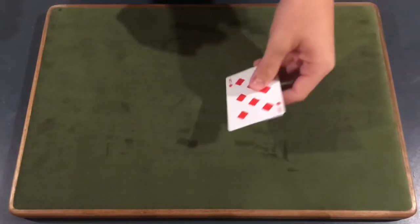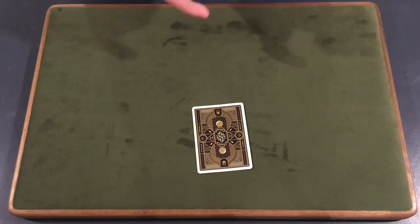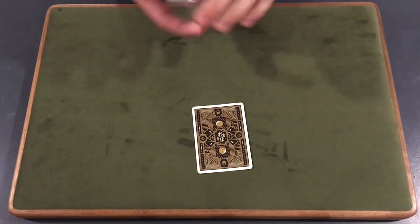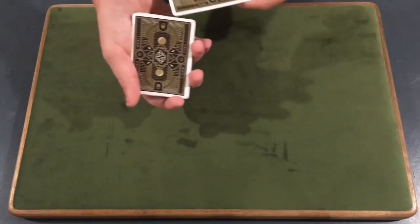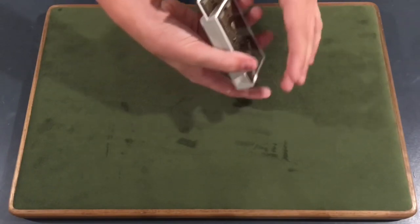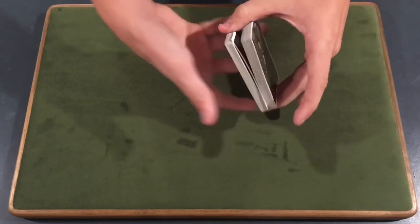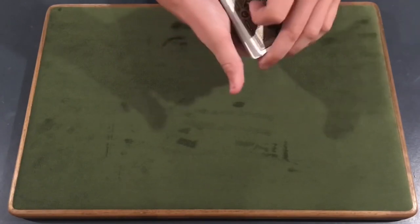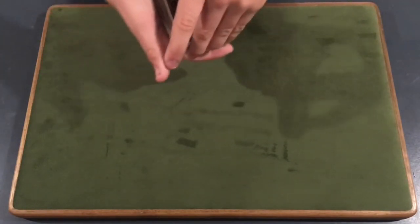Let's use the Eight of Diamonds for the performance. Now you're going to control the selection to the bottom of the deck. I'll show you two ways to do this. Take their selection and put it somewhere into the middle of the deck. Right before you push it all the way in, push down on the card as you push it in — this creates a break right where their selection is. You'll get a thumb break right there, which is really cool.